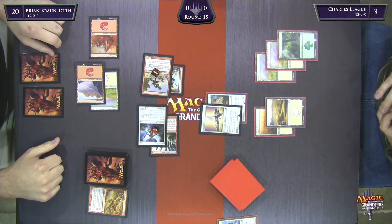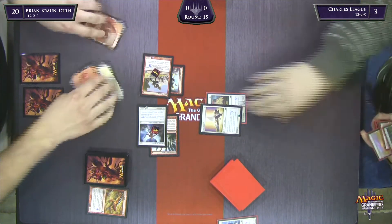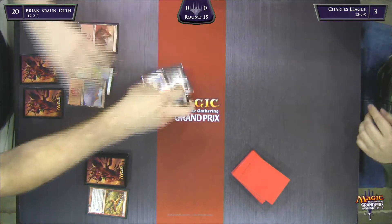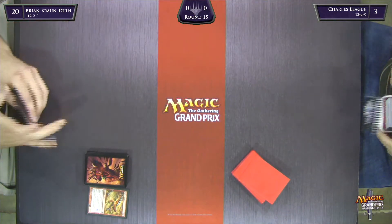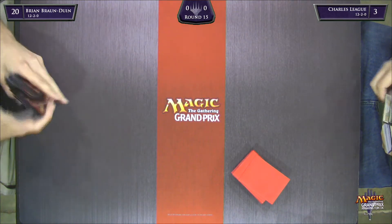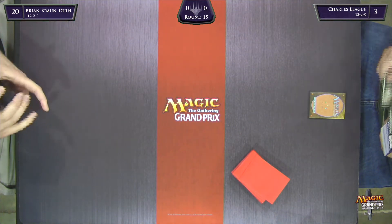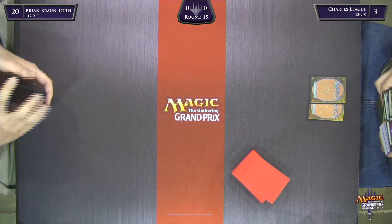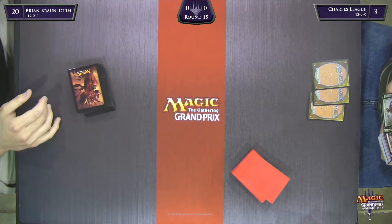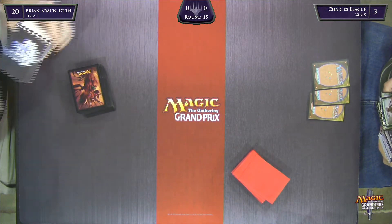There's a Forest, so he is not mono-white, though I don't think he has any green cards in his hand. I probably wouldn't play the Forest and then concede. Did he play it? Yeah. I mean, now BBD's going to board in his anti-green stuff. He doesn't even know what green cards are. There's no reason to show that to your opponent right before you concede. If you pass a turn representing something, that's kind of fruitless in this situation.